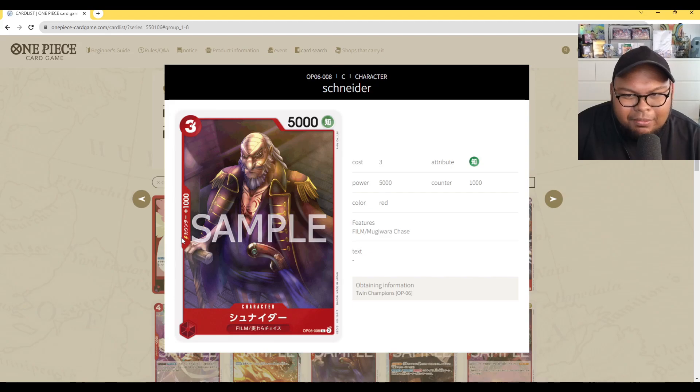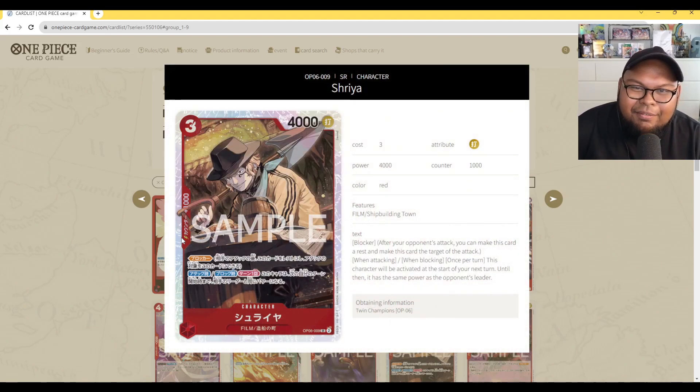Schneider is 3 cost, 5,000 power with counter 1,000 — great stat line. Then we've got Shuriya: 3 cost, 4,000 power with counter 1,000. It's a blocker, and when attacking or blocking, this character's power becomes the same as your opponent's leader. So when you're blocking a leader attack, you can just use the counter 1k since it matches power automatically. Or when attacking into the leader, it automatically matches your opponent's leader's power. Great attacker, great defender — I think this is going to be a sleeper hit for red, especially against Green-Yellow Yamato.